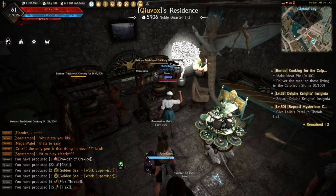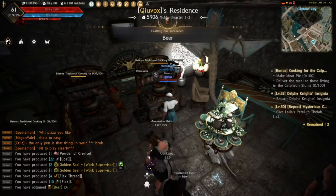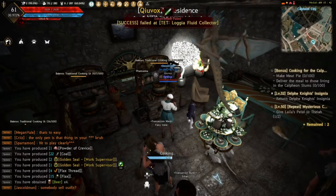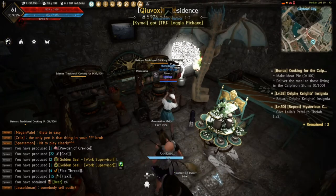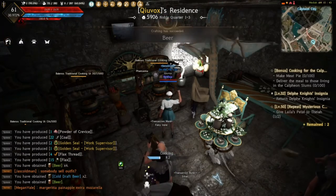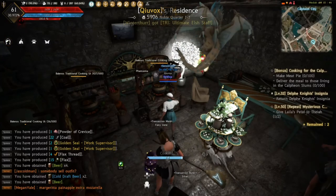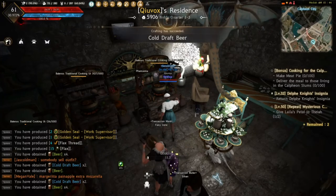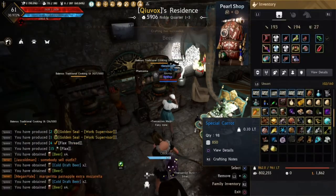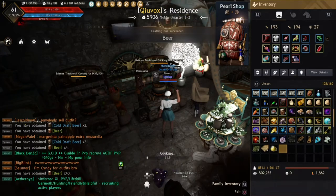At my level of cooking I'm getting around one to four beer per craft, and sometimes it procs and gives me cold draft beer as well. With mastery it can proc even more — you can get 10, 20, or even 40 at once. Sometimes it procs giving you 20 blue and 40 green ones as well, which is kind of crazy.